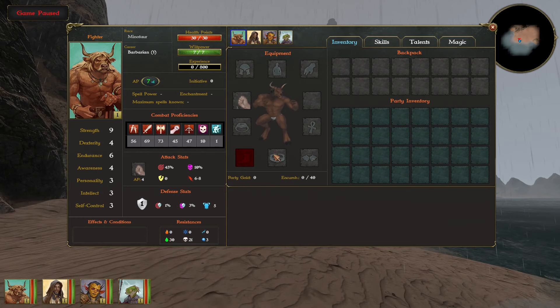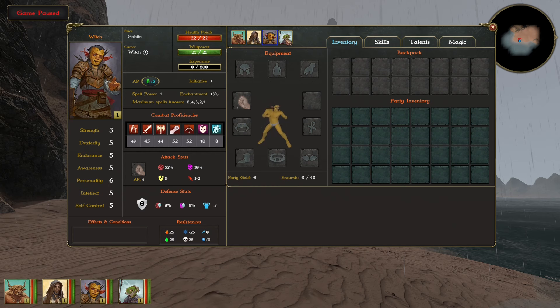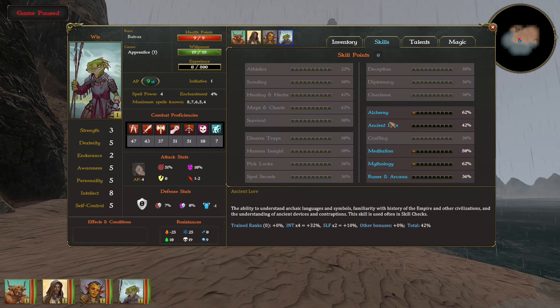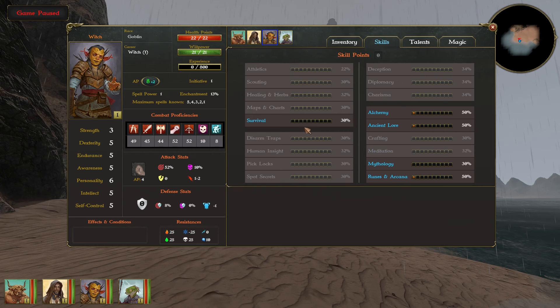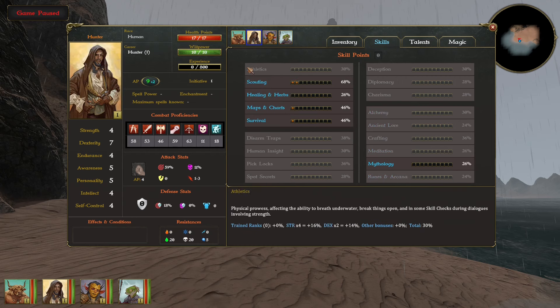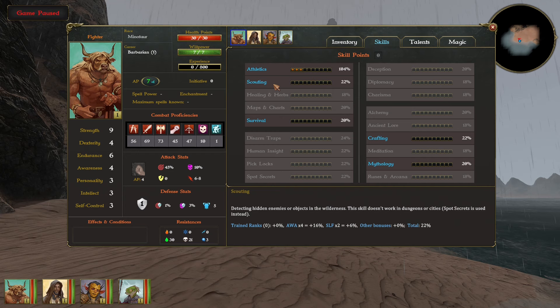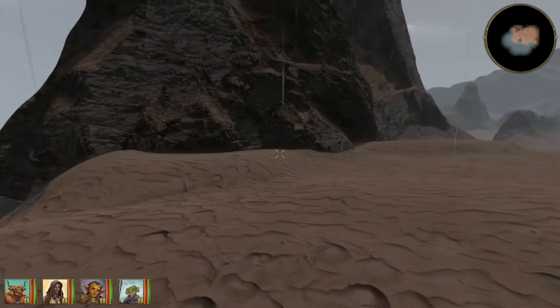We can take a look at our characters. All of them are almost naked, without any weapons — my minotaur, human, shaman, and some kind of lizard wizard. I love playing this character. Skills for each character are different: my minotaur will be excellent in athletics and scouting, and good even in crafting and survival. I love it completely. But let's go explore this world.